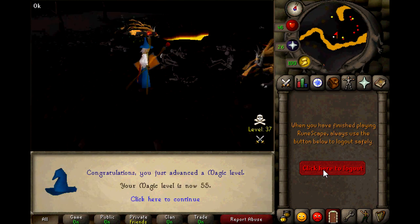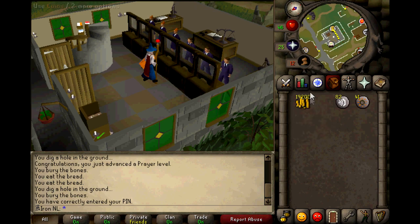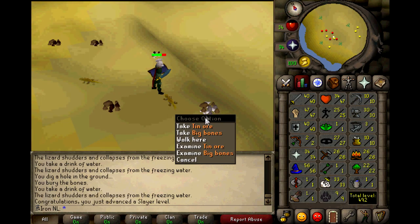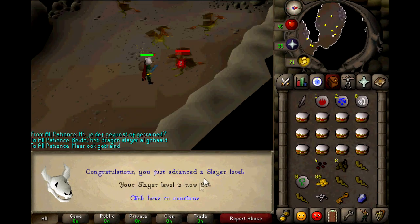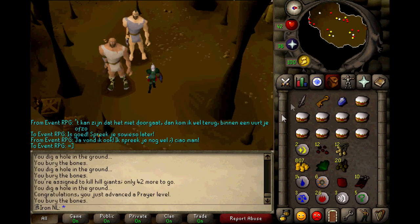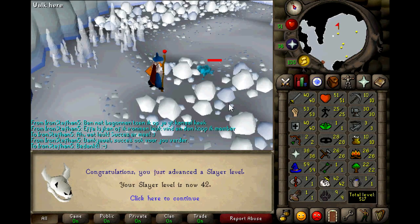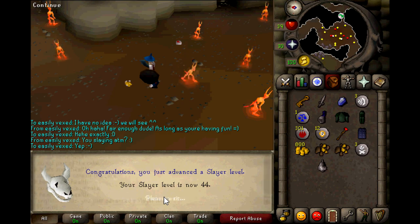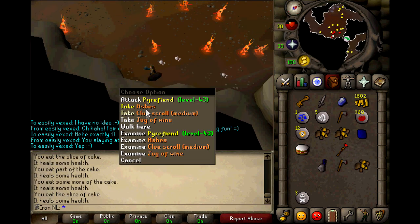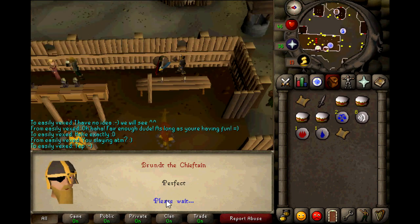I went back to the lava dragons and got level 55 magic. I alched the loot for money and started training Slayer again. I grinded the skill a lot and got many levels. During the Slayer training I also got my first medium clue scroll. Unfortunately the loot was not great — better luck next time.